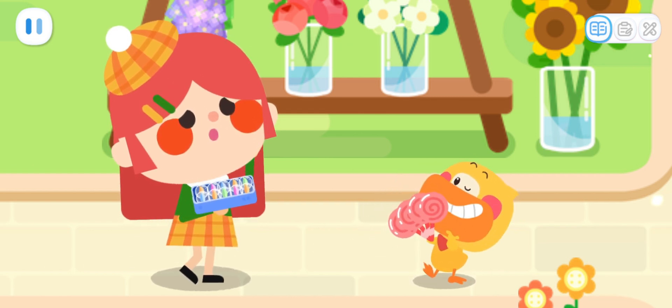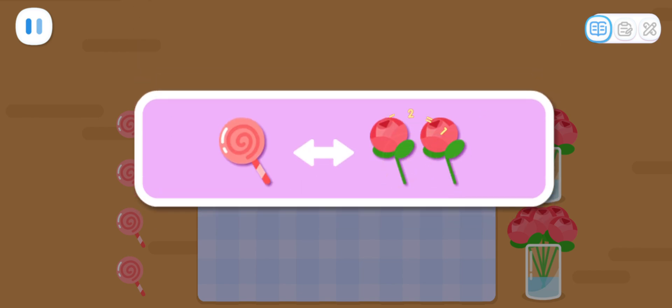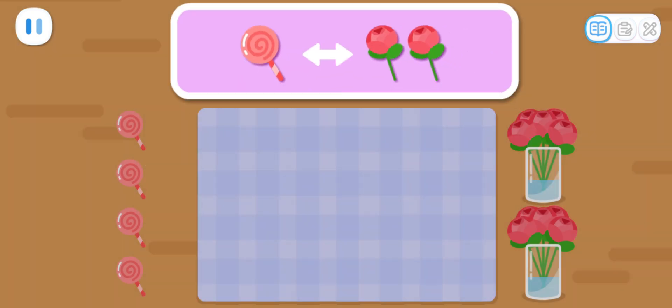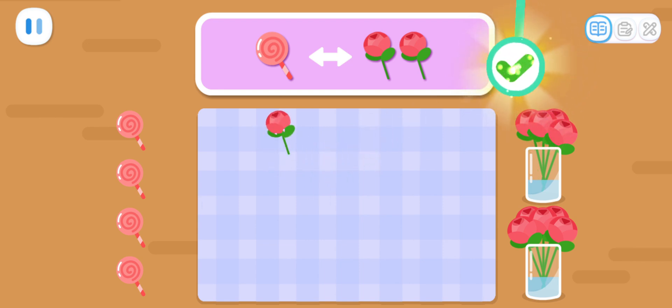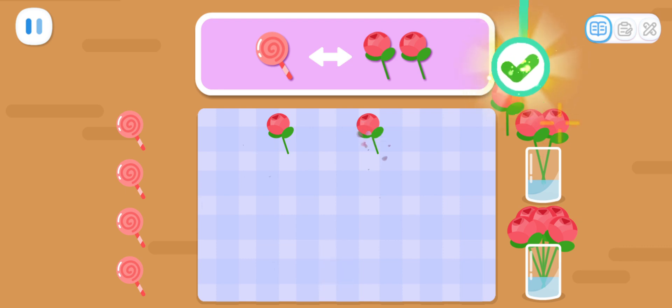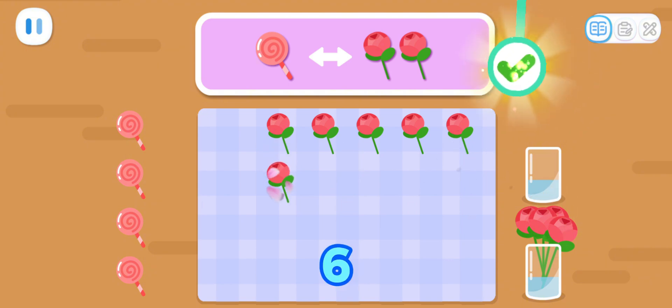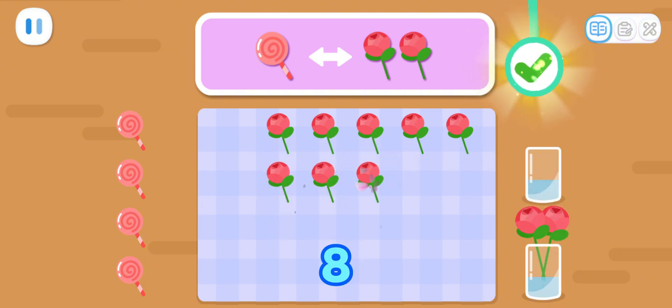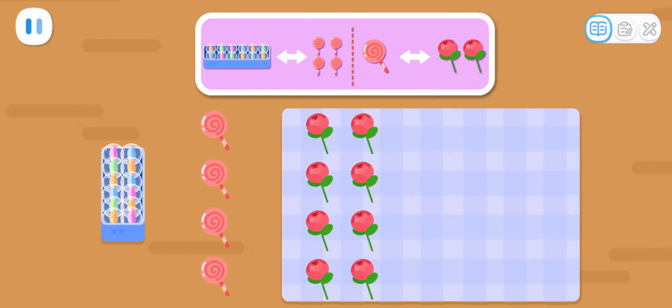Let me help you. One box of marbles can be exchanged for four lollipops, and one lollipop can be exchanged for two flowers. How many flowers can you exchange for four lollipops? One, two, three, four, five, six, seven, eight. That's great! In the end, we exchanged one box of marbles for four lollipops, which were used to exchange for eight flowers.